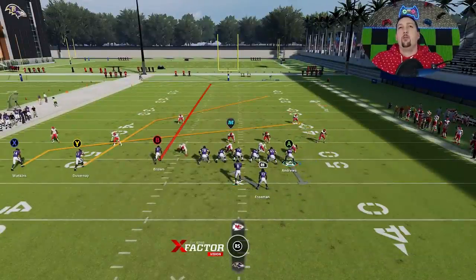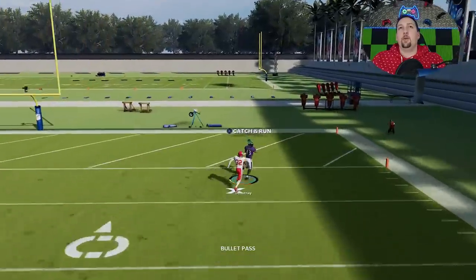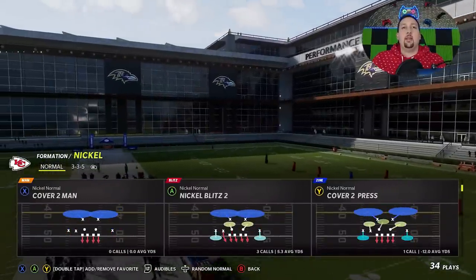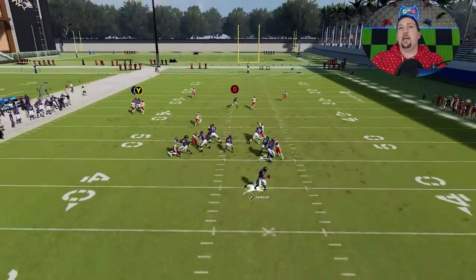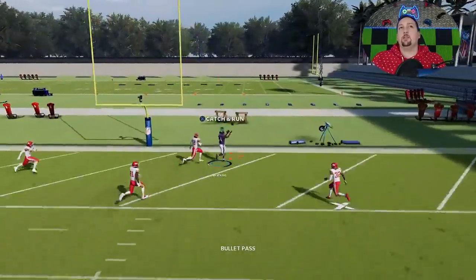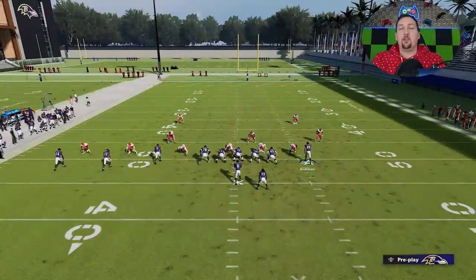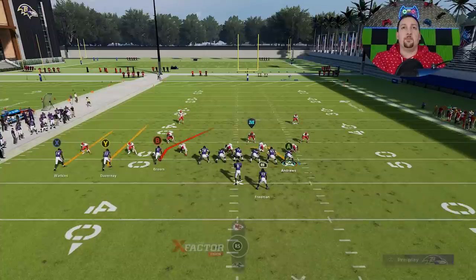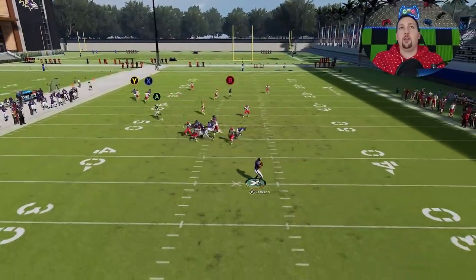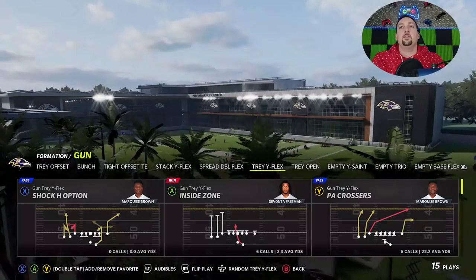Against cover two man it's a completely different setup. All I'm going to do is put the wire out on a streak. You're going to see we're splitting those safeties. This play needs even more space, so it's again beneficial to run from a hash mark and to motion this guy in on a pass block — or you can put him on a drag for a check-down. The fade sometimes works better than a streak. Even without the fastest guy, you can split the cover two safeties for a one-play touchdown every single time.